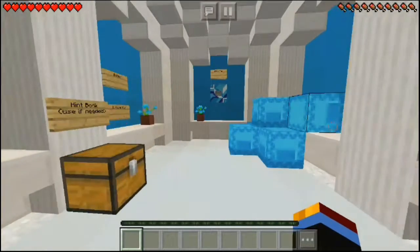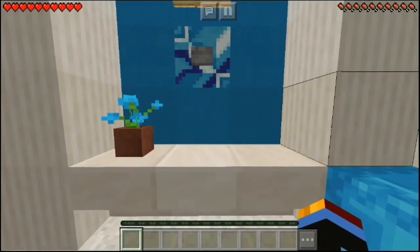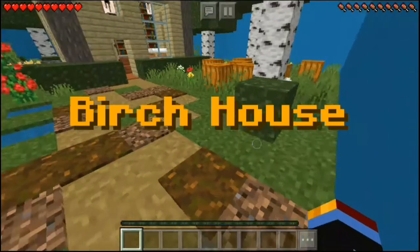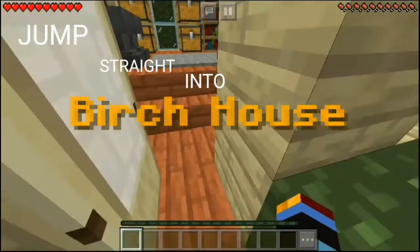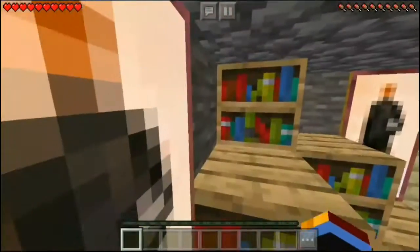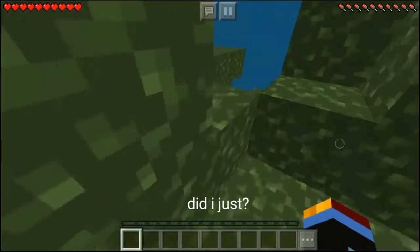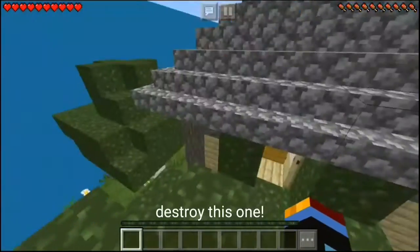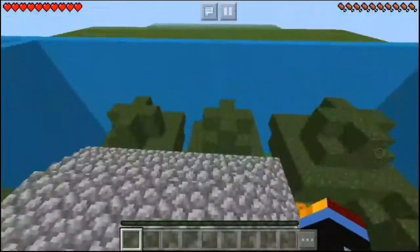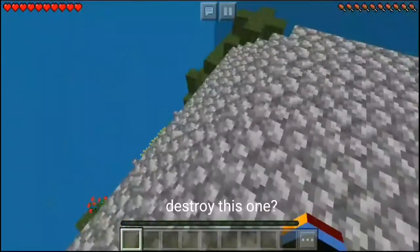And we're in! All right, start — birch house. All right, open door. Let's just jump straight into the door. Parkour! What did I just — yes, literally destroy this one. Which one? I'm up here. Did I not destroy this one?